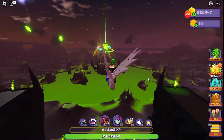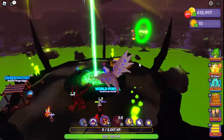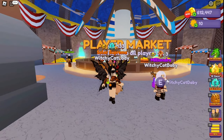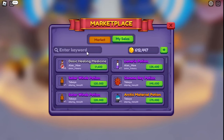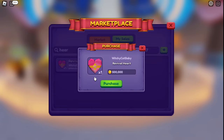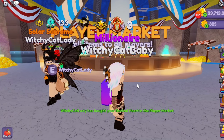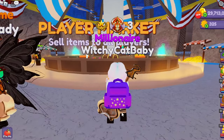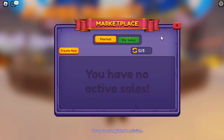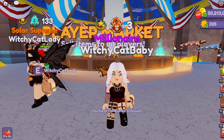Let me go down to Undercity to transfer coins to my alt account to show you just how much this all adds up. I'm transferring 500,000 over by having the alt list a revival heart for that amount in the player marketplace, then buying it on my main. And here we are on my alt — I'll go to my sales, hit claim, and there's another 500,000. This alt is now at 30 million coins. Combining these methods is absolutely worth it.